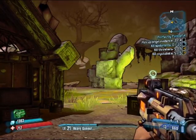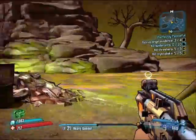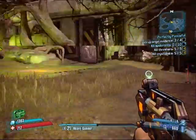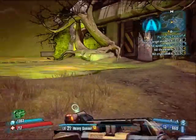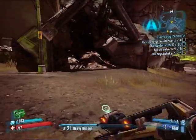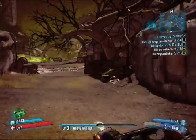Welcome back everybody, this is Skywalker. We're still in the Caustic Caverns. We are looking for some origin evidence as far as how the Chrysalis came to be, and we got to kill 10 spider ants. We're doing this for Sir Hammerlock.